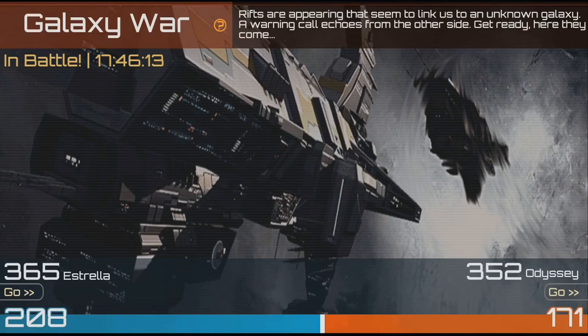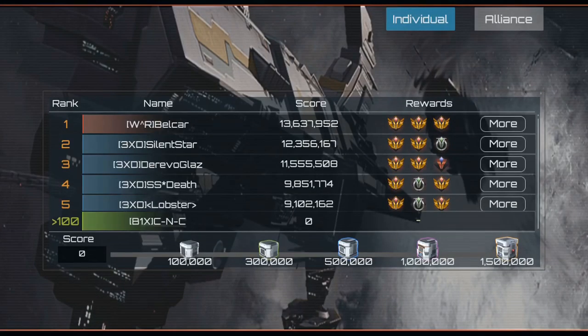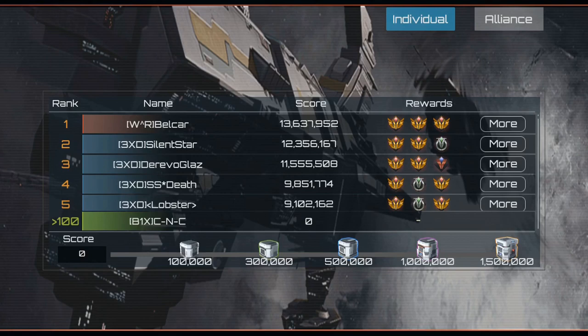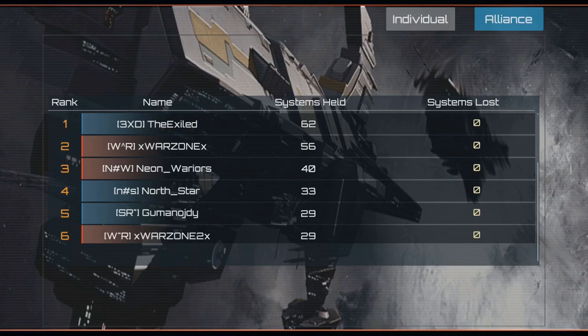A bit of a side objective are the individual rankings. As you can see I'm not participating, but the rest is doing perfectly fine. You get a score by the amount of strength you defeat, and when you're on top — like Belkar here — you get the best rewards after the event. For alliances, you can see how many systems they helped capture; for instance, The Exiled have 62. As far as I know, there are not really dedicated rewards for alliance rankings after that.